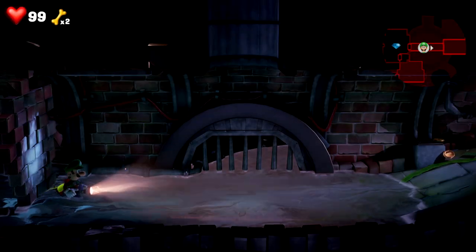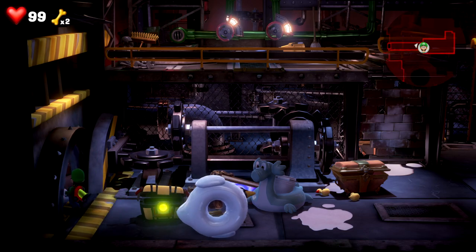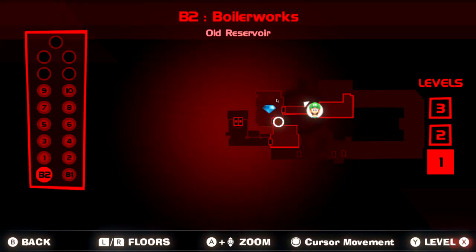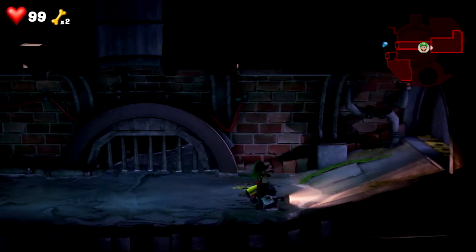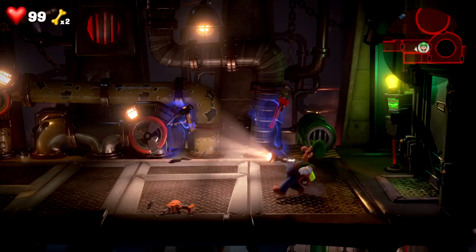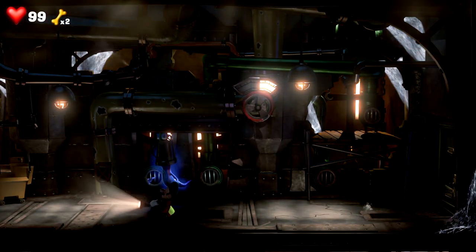I do not remember how to get this one at all. You have to break that wall I believe. Gooigi can't really go in here though because there's so much water. This one kind of took me a long while - Googled it and it turns out I can't even do this one until I get a certain power-up later on in the game. But that's fine. The boo, I'm not honestly going to try to find him. It's probably an area I can't even access at this point anyway.